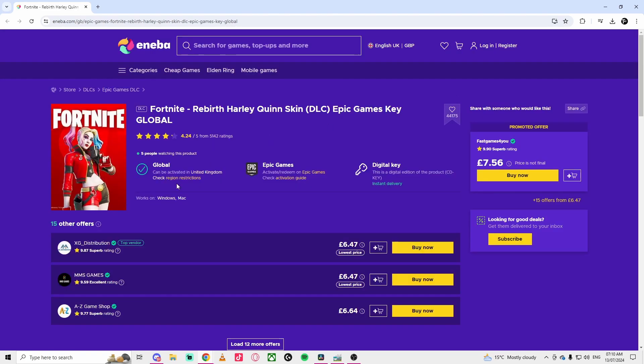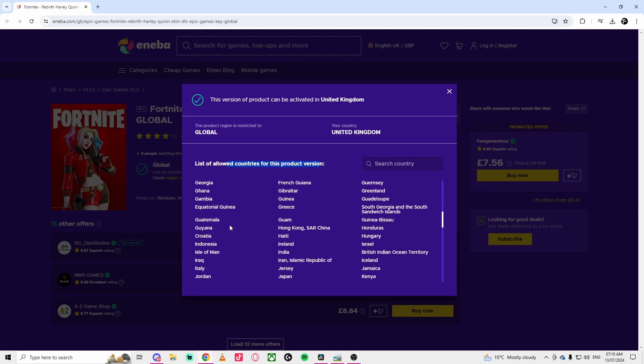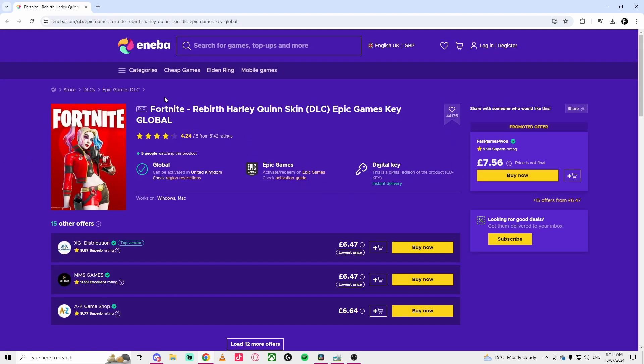You can check regional restrictions by clicking 'Allow this product' and ensure your country is listed — you can type the country you stay in and then click 'Buy Now.' If the link is not working, you can type 'Rebirth Ali Queen' to search for it.